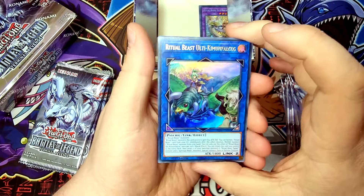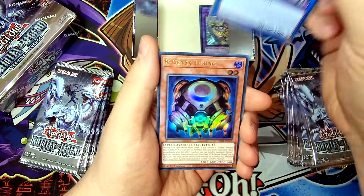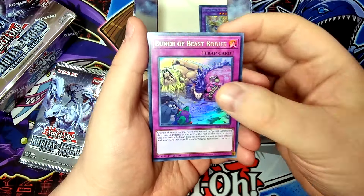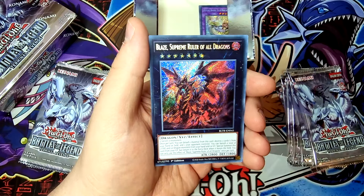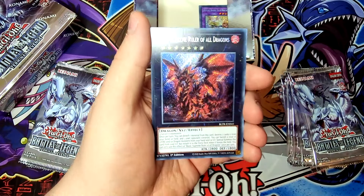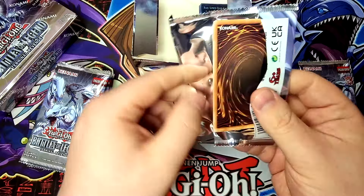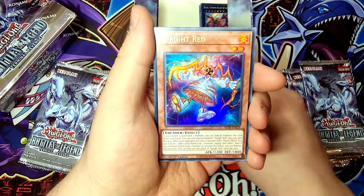Pack number two: Ritual Beast Ulti Kimfalcos — nice Ultra Rare. R Gen-X Turin — nice Ultra Rare. Bunch of Beast Bodies — another Ultra Rare. Infernoid Petrullia, our second copy. And Blaze, Supreme Ruler of All Dragons — nice XYZ monster, looking beefy with 2800 attack, definitely a nice nod to the Dragon Rulers.